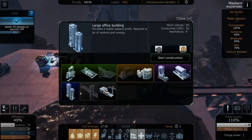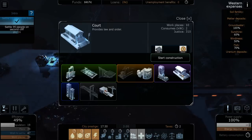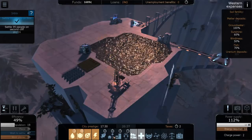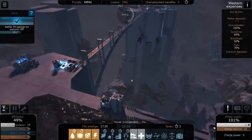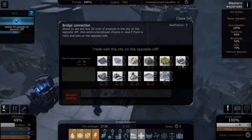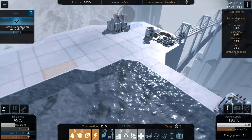A medium residence requires a lot of energy. The recycling plant increases productivity and provides law and order — but I want to increase prestige. We can trade with the opposite city via the bridge connection. Let's buy appliances and gadgets across the bridge — acquired them! That should boost city prestige, and yes, it definitely did.